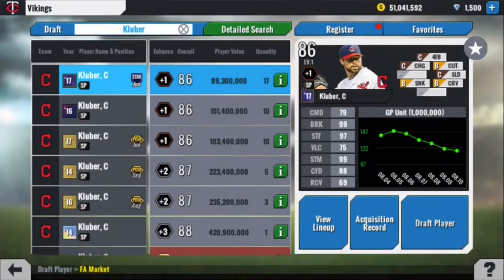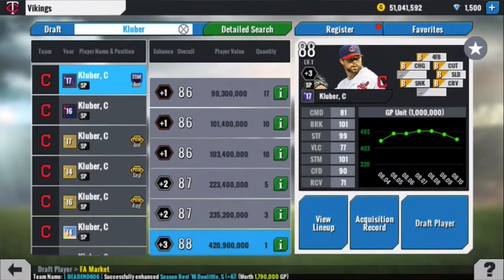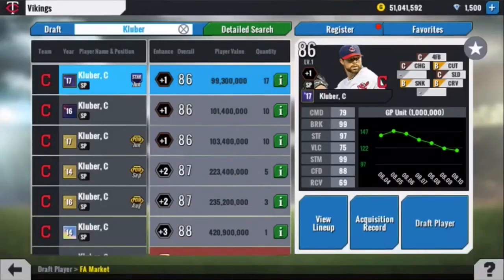And then at number 1, by far his 86 overall June, the Stars pitcher. Six pitches, half of them at a plus 1 are already B-grade. By the time you get to a plus 3, everything's a B-grade, or even if you throw equipment on it. 79 command is a little bit rough, but 99 break, 97 stuff — absolutely insane. A very nice card.